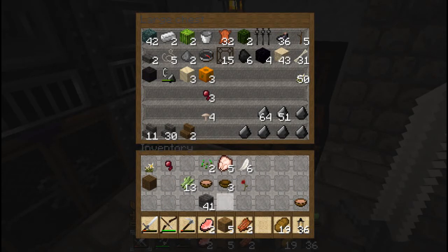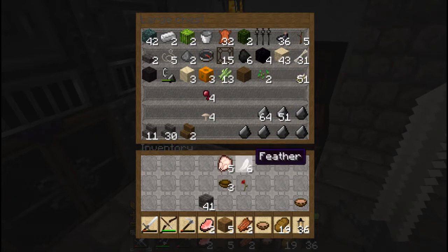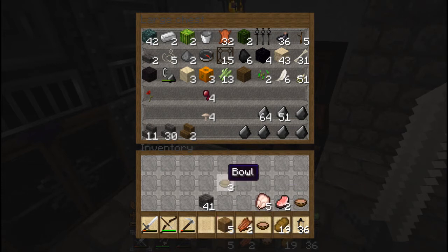Hey folks, welcome back. I'm Grimwit from NatchEvil.com and I am putting everything into a catch-all because I am sick and tired of carrying all this stuff with me all the time. I know this needs to go into the kitchen. That needs to go into the kitchen. There's some cobblestone.